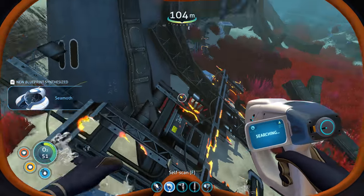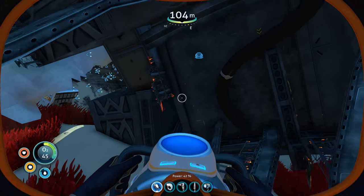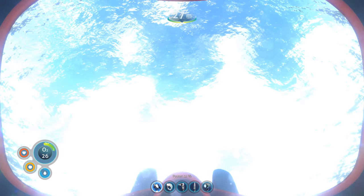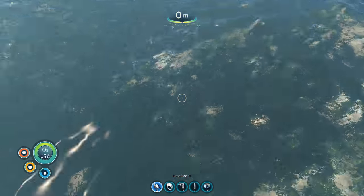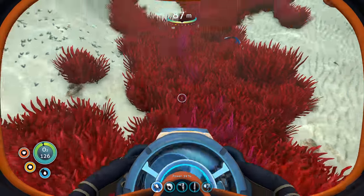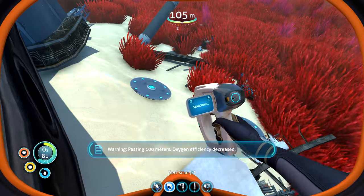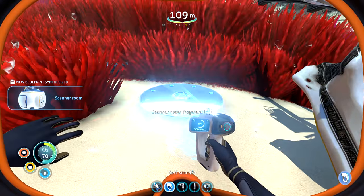Seamoth — I don't even know what the hell that is, I'm guessing it's a boat. Why is it warning me about oxygen? Apparently it's not supposed to in hardcore mode — maybe I misread it, maybe it's just telling me I'm about to die. Scanner room fragment. I have a feeling I'm missing something in this big ship. Passing 100 meters — oxygen efficiency decreased. Need to figure out what that does, it probably can't be good for my health.